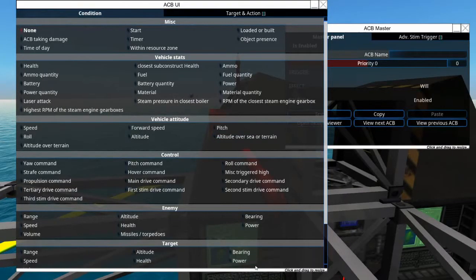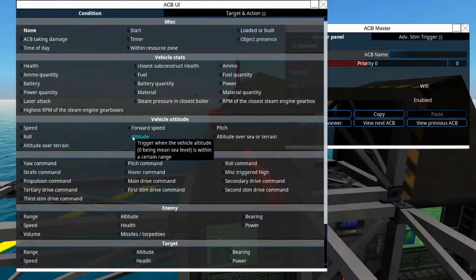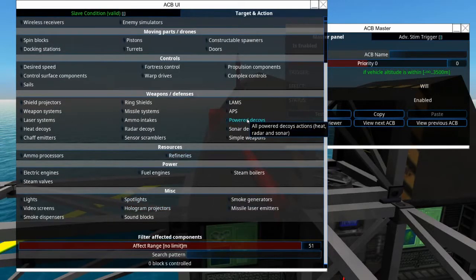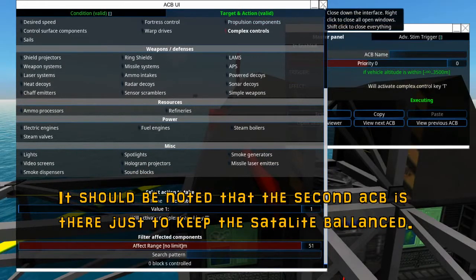Now we want to go into this ACB here and we're going to set it to altitude. We want to set this for 3,500 meters. We don't want this thing going up infinitely — if you max that out it will just go up infinitely, and we don't want that. So 3,500 meters will be just fine. Next we want to go to target in action, select complex controls, and select activate. Now this thing should be generating some thrust.